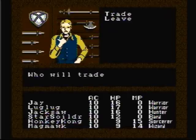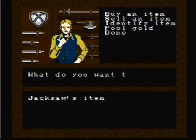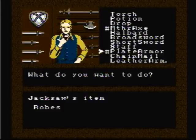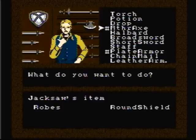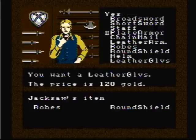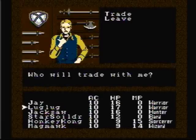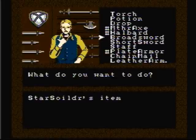Next we're going to use JacksawJack, and we're going to buy him some robes, a round shield, and some leather gloves — we can't afford a helmet just yet. Now we're going to buy Star Soldier the same stuff as we bought Jack, plus a flute so he can sing songs, and a drop in case Star Soldier loses his voice, so we can use the drop to sing one last song.